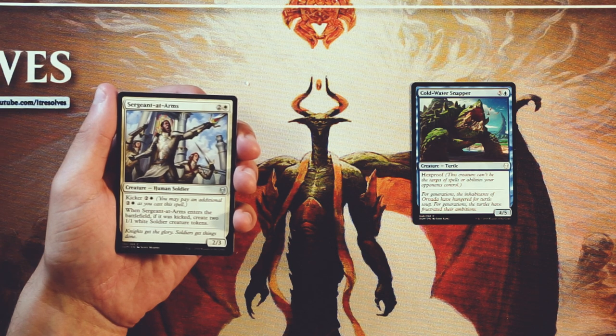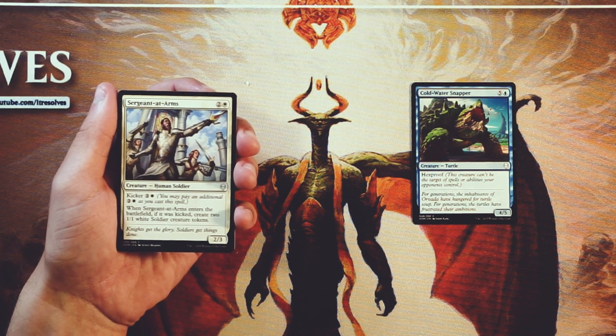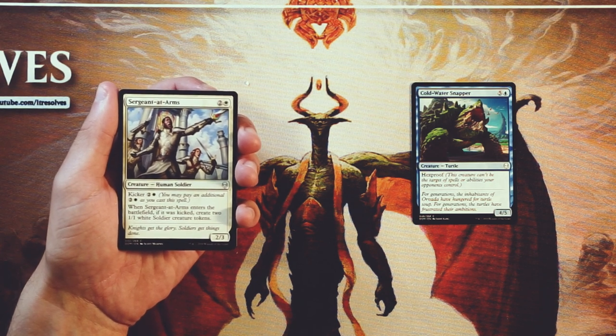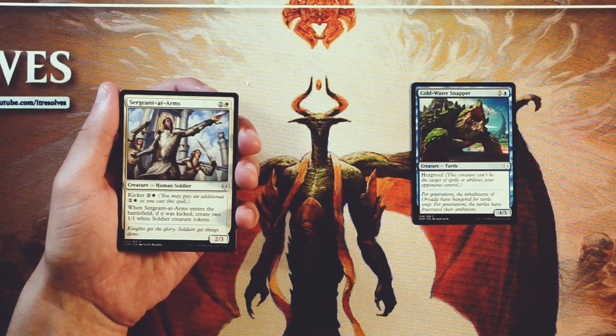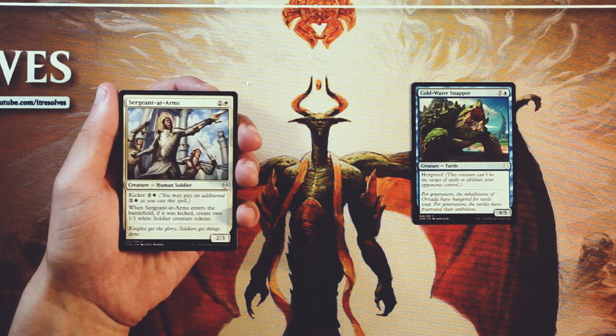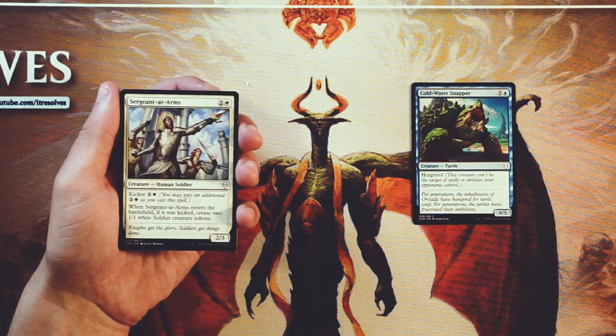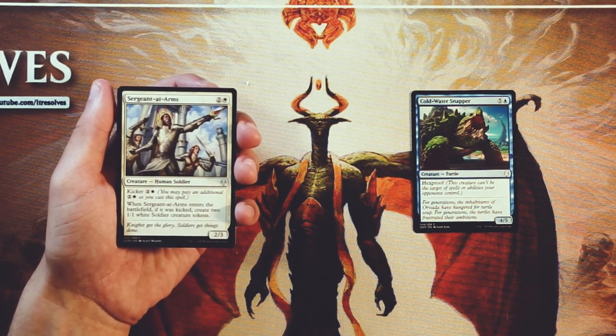Sergeant at Arms is a 2/3 for two and a white. It has kicker — you can pay an additional two and a white, and if you do, you'll get two 1/1 white soldier creature tokens in addition to the Sergeant at Arms. I think this is a perfectly okay three drop, but I found it a little underwhelming when drafting. A lot of times you just end up playing it on turn three as a 2/3. At six mana you get the additional creatures, but by then you're getting a 2/3 and a couple of 1/1s. It doesn't help you dig out of difficult positions, and you're going to be outpaced on power level. Probably a little better than Coldwater Snapper, but in general not very good.